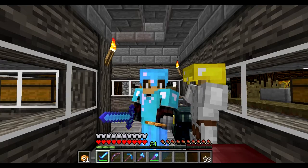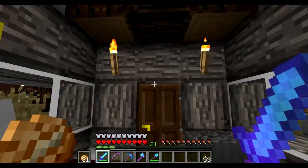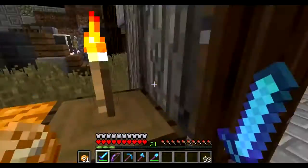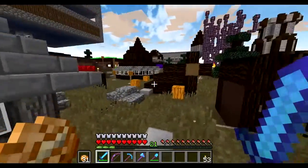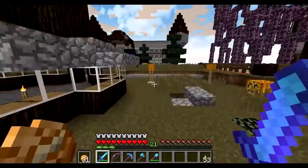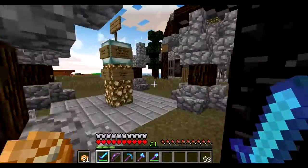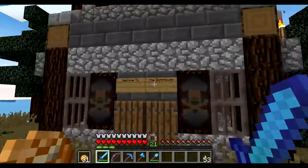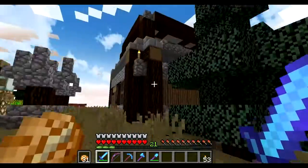Hey guys and welcome back. This is the fourth episode of the Block Kermit server, which is pretty exciting. In this episode, as you can see, I did a little decorating for Halloween — I'm gonna leave these up. They're just armor stands with pumpkins and jack-o'-lanterns around. Also, the one soldier's face is coming along pretty well; I think he's building a castle or something.